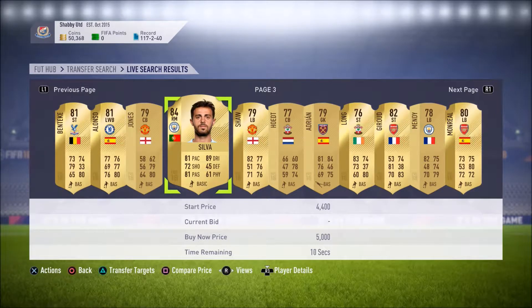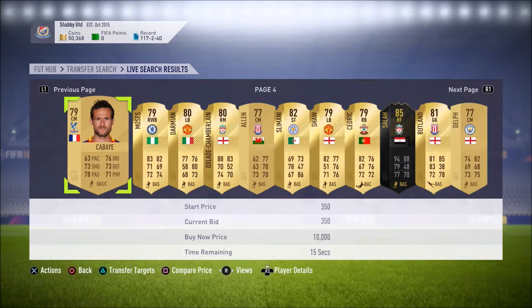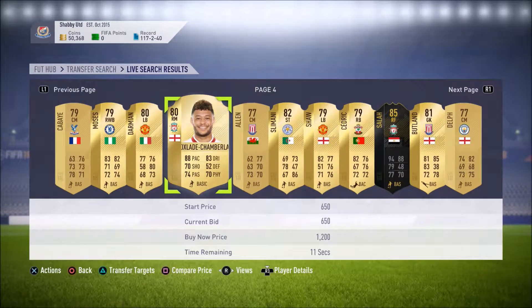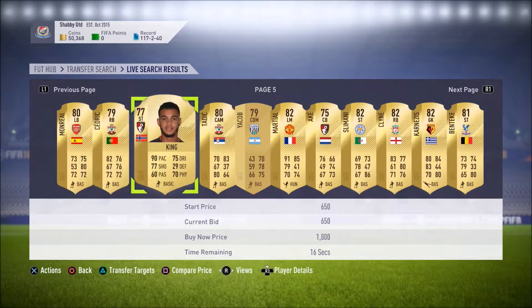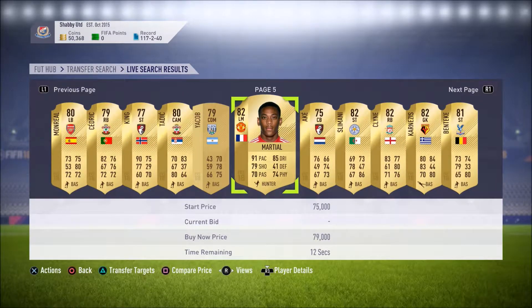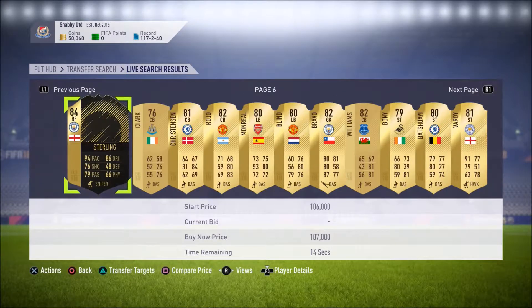Bernardo Silva - 4,400 coins with 84 rated. Wow, maybe I've overestimated the price on some of these players. Oxlade-Chamberlain - you'd have to pay me to buy him to be honest. 340k for one-to-watch Salah, no surprises there. King with 90 pace, looking pretty good. Anthony Martial 75k - he's the sort of player you want, isn't he? A top player.